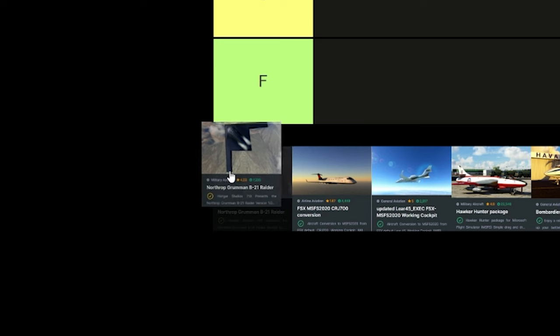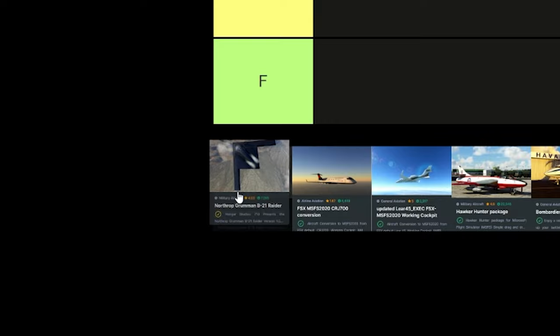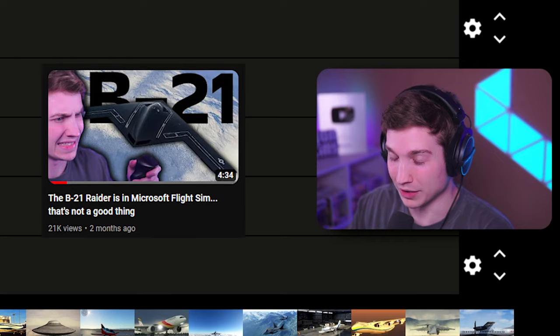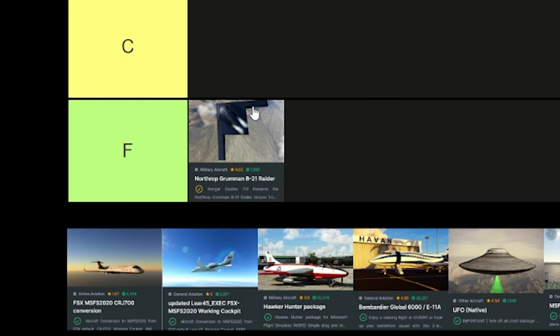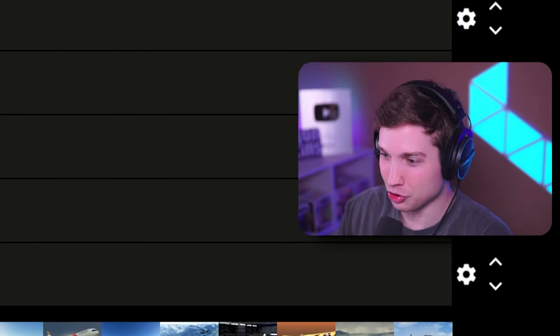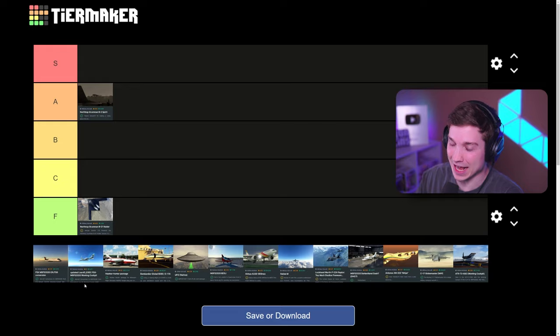Next up, the spiritual successor to the B2 — the B21 Raider. I have an entire video on this plane, I'll put that down below as well. It's horrendous. As you can see from the image, it doesn't look anything like the B21 Raider. Do not download this — well, I mean, you can, it's free — but that is immediate F tier.